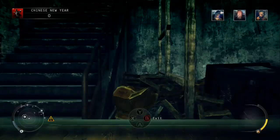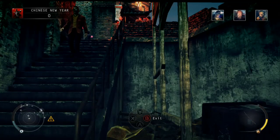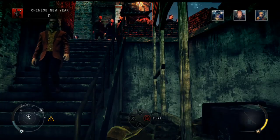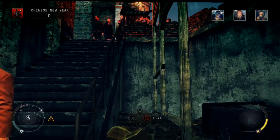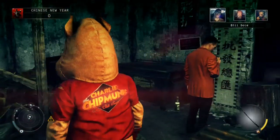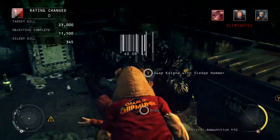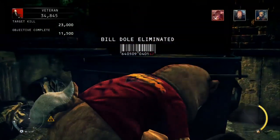We're just going to wait for one of Wade's men to turn up — he'll come down the stairs. Once he moves past you on the right, pop out and make sure to equip the katana, then just do a silent kill from behind. Drag his body and dump it in the dumpster.